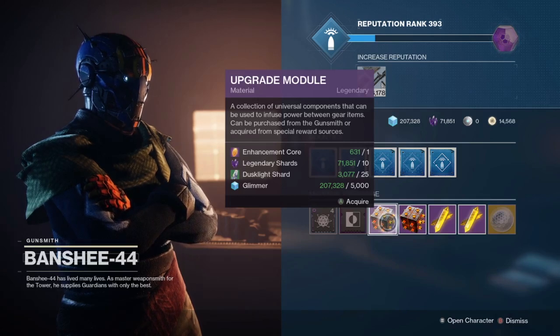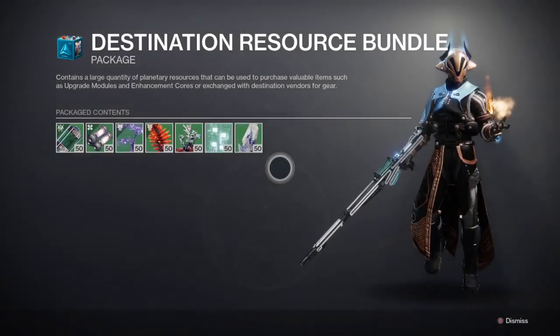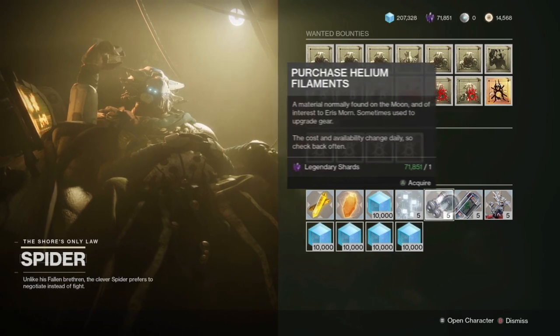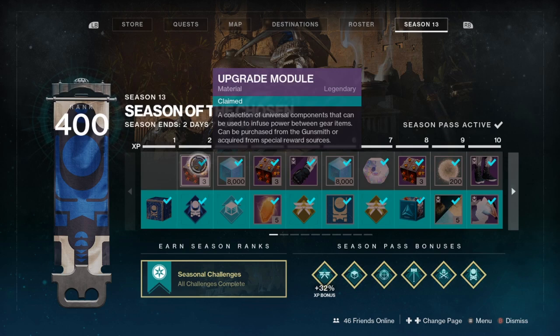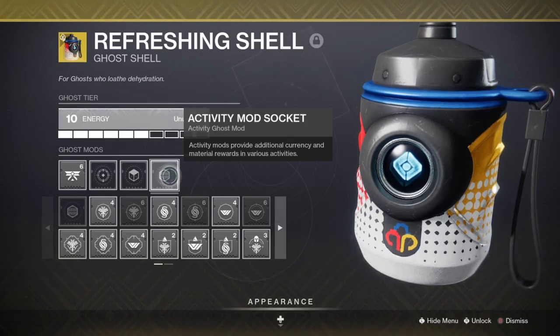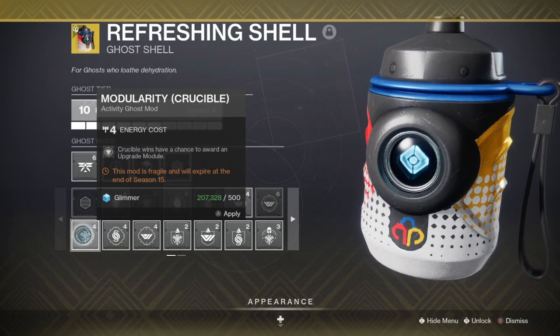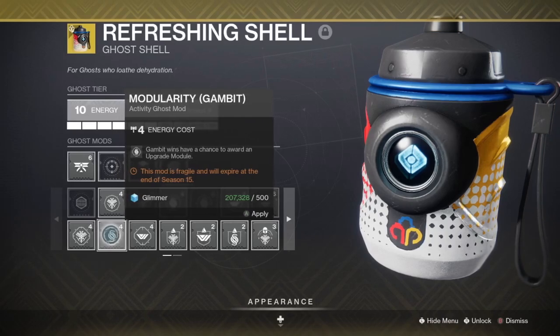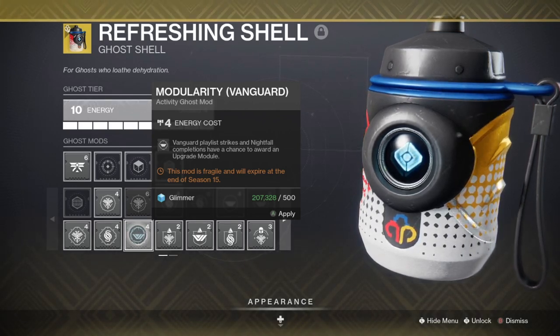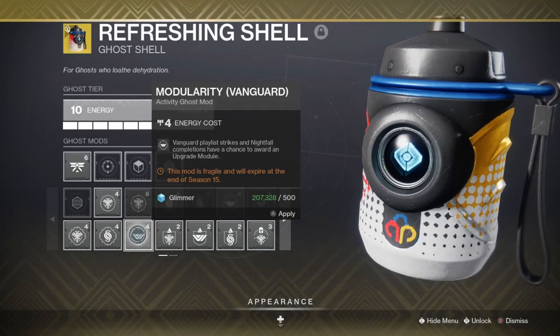The easiest way to get Upgrade Modules is to buy them from Banshee. He sells them daily for 1 Enhancement Core, 10 Legendary Shards, 5,000 Glimmer, and 25 of a rotating planetary material. You can get planetary materials from adventuring on the specific planets they are from, along with some in the Season Pass, as well as buying them directly from Spider for Glimmer or Legendary Shards, depending on his daily offerings. There are also Upgrade Modules for reaching different levels on the Season Pass, and ghost mods called Modularity Mods that give you a chance to be awarded an Upgrade Module from Crucible wins, Gambit wins, and Playlist or Nightfall Strike completions.